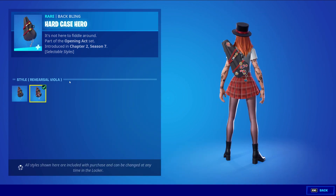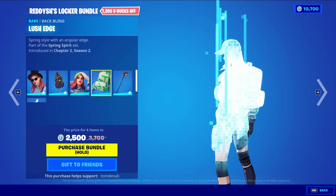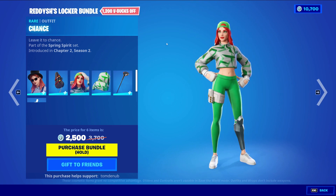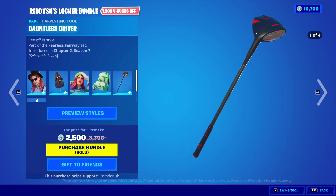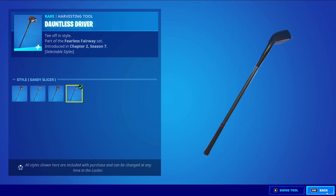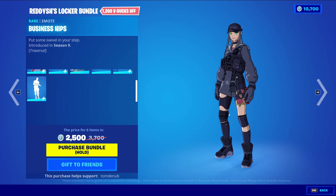The back bling also has a secondary style for additional stickers. Pretty nice skin there. We have Chance with the back bling Lush Edge, a rare skin at 1200 V-Bucks - not a bad skin. We have Dauntless Driver, a rare harvesting tool at 800 V-Bucks, with a total of four styles you could choose from to change the harvesting tool just a bit.